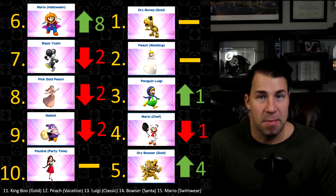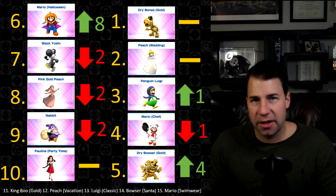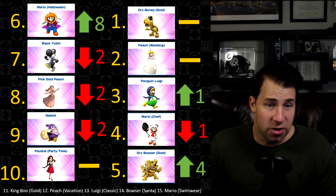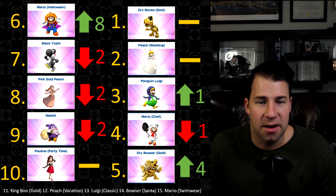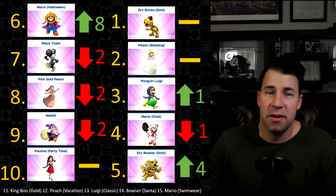Black Yoshi fell a bit but remains consistent based on coverage. Pink Gold Peach is falling — we haven't seen her in ranked outside of Calamari Desert 2. Nabbit fell too but is still a great Lucky Seven driver. Pauline Party Time, new to the top 10, is holding steady at number 10. Just outside the top 10: King Boo Gold rising at 11, Peach Vacation at 12, Luigi Classic at 13, Bowser Santa at 14, and Mario Swimwear at 15.